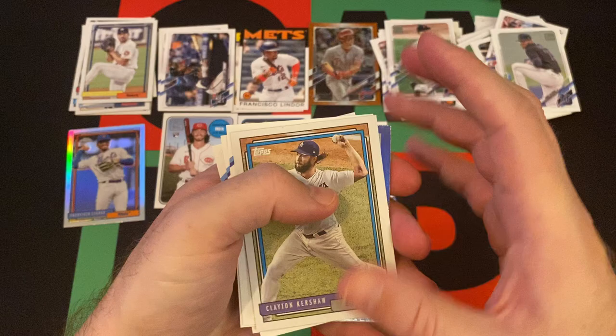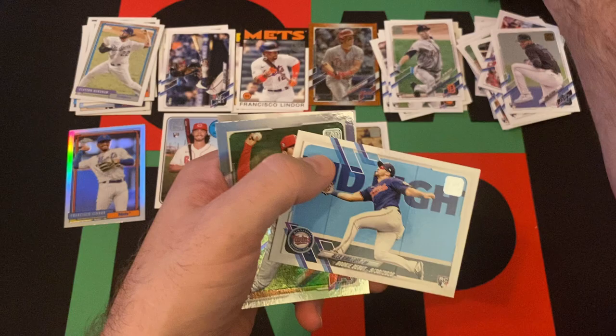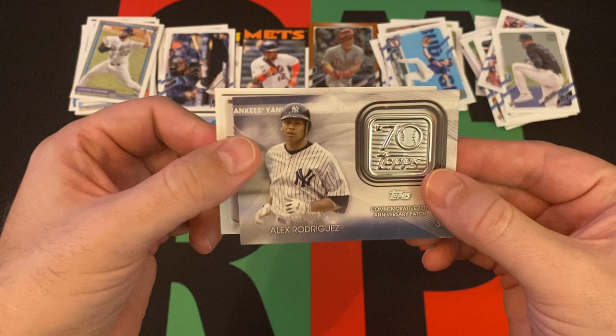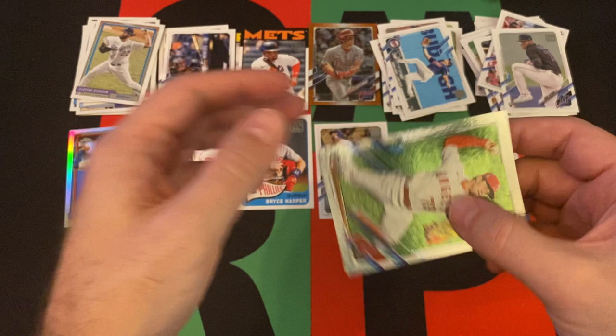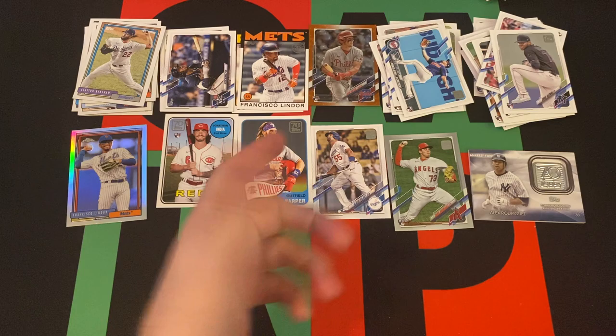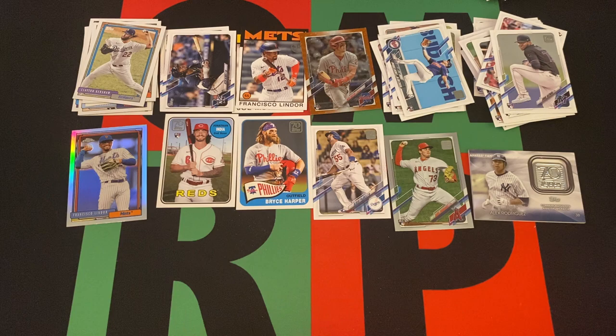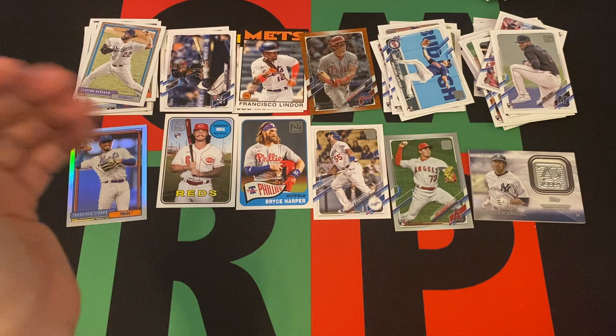Clayton Kershaw 92 Redo, Garrett Hampson, Willie Adames, Alex Kirilloff rookie debut. Our manufactured relic is Alex Rodriguez — and it's not anything special: not a rookie, not a parallel, not autographed. Typical 2021 stuff, but the 92 Redos are cool, that Harper's kind of cool. We did get a numbered card and a parallel, but not exactly of anyone noteworthy. Francisco Lindor Chrome as well.